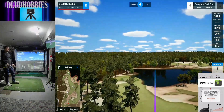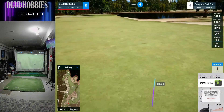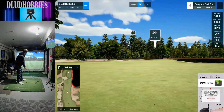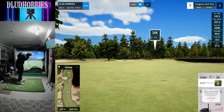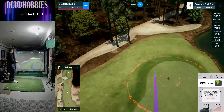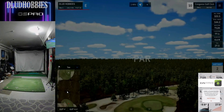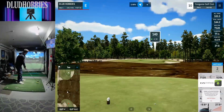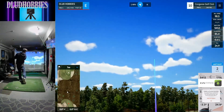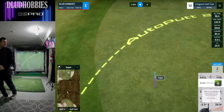Ninth hole is going to start with a nice drive right over the corner and fading into the fairway. Gonna have a good look here — 144, water right. Super straight, just left of the pin. A good shot. Almost the same shot here on the par 3, following it up. That one comes off a little left, but it's going to be a safe par as well.